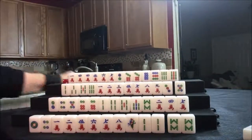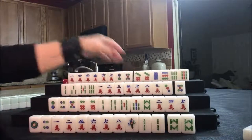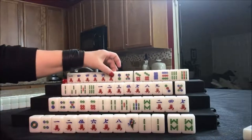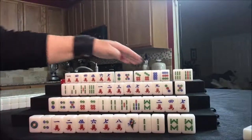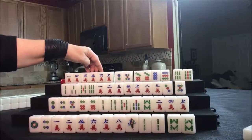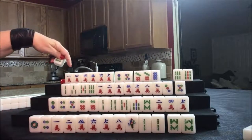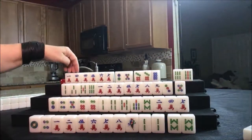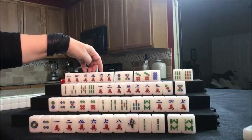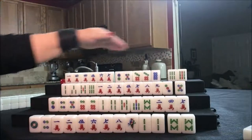Drawing for north — five dot. We were trying for a knitted straight: one, four, seven; two, five, eight; three, six, nine — pair, chow. We're going to discard and we're ready to win on a three bam for a knitted straight. Discarding the nine dot — one, four, seven there's a chow; two, five, eight pair; three, six, nine — that would be a knitted straight.